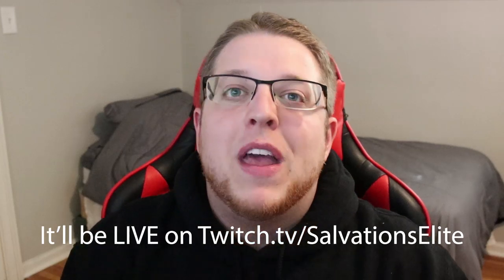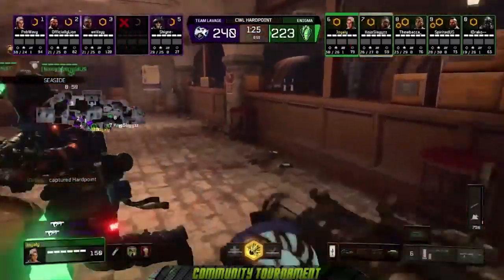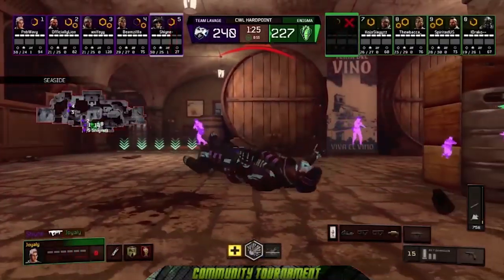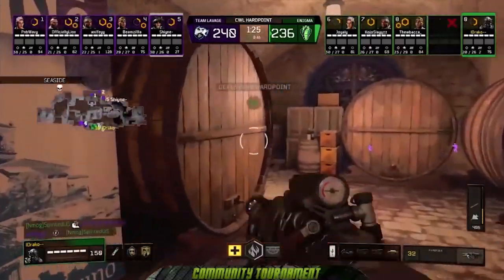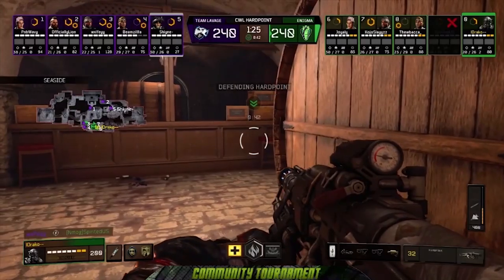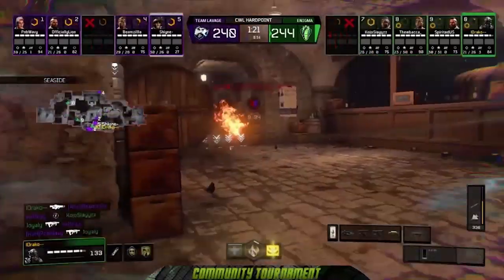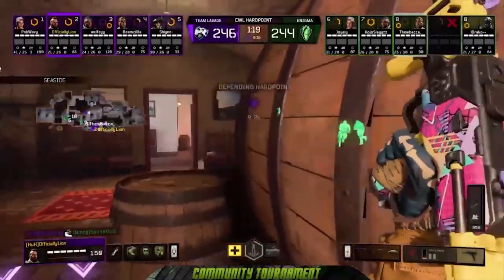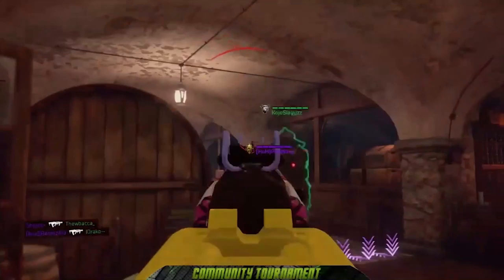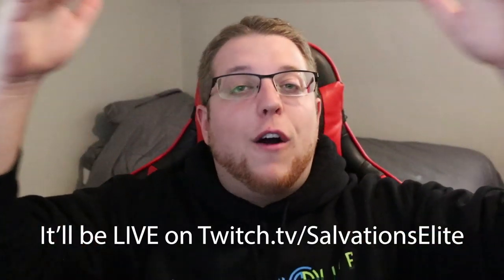Hope you guys enjoyed this comparison breakdown — if you did, like, comment, and subscribe. The community tournament is on Sunday at 3:30 Eastern time. Here's a clip from last time: Beamzilla inside — we got a Purifier, we got a War Machine, Enigma going all out, gets killed off War Machine by Draco's Purifier. This is the comeback they all wanted — Enigma holding for 10 more seconds, hosing them down for a five-point lead. Tempest in from LaVage — LaVage gets the break, takes over the hill with a five-point game, three and counting...